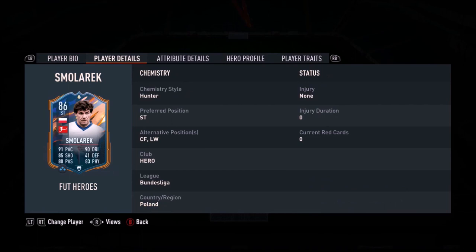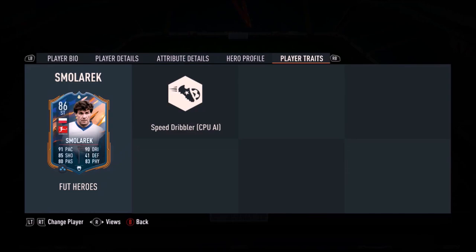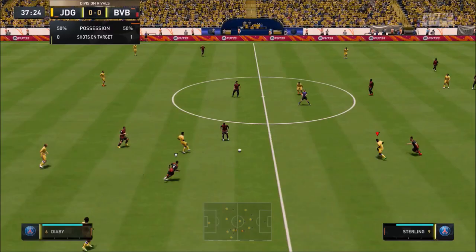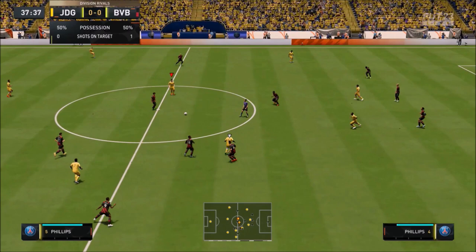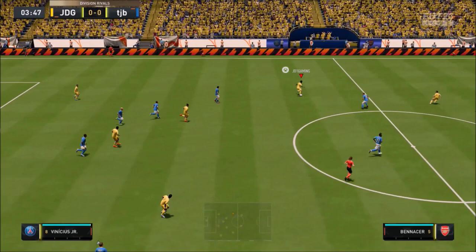Ladies and gentlemen, today we look at Smolorek — 3-star, 3-star, high media work rates, left-footed. Look at this card, it looks unbelievable. It's so refreshing to use somebody that's not lengthy, that's not clunky. I'm a big advocate of players like this. This guy reminds me of Gianfranco Zola, which is massive praise. Zola got a 9.5 out of 10 for me — I think he's the best icon under 500,000 coins.